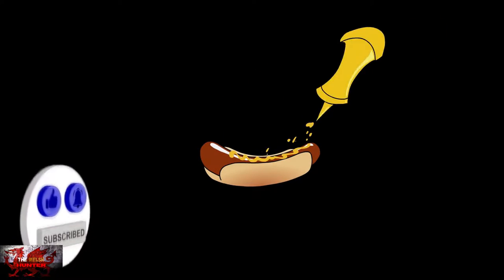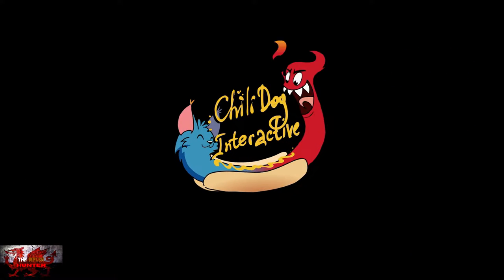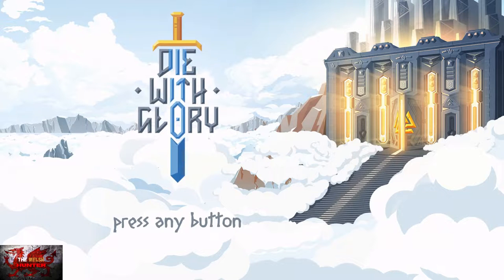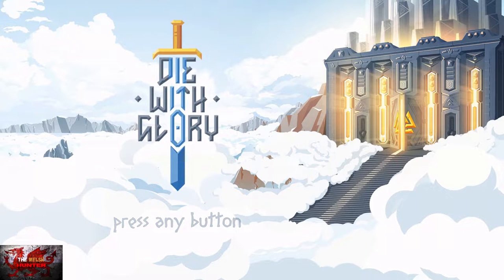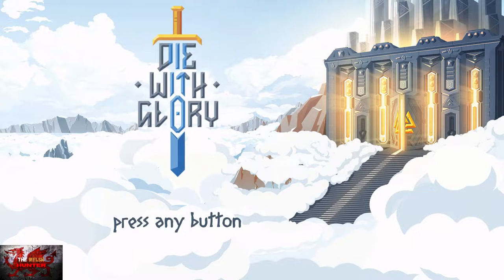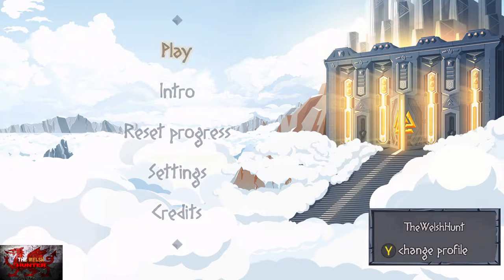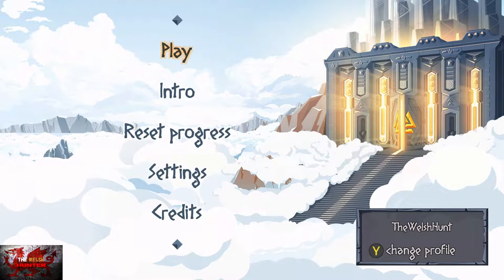Hello there guys and gals, the Welsh Hensi here back with another 100% achievement and trophy guide with a full walkthrough. This time we are getting it all in the rather surprisingly great adventure/puzzle game Die with Glory, developed by Vessel Games, published by Chilidawg Interactive, available for £5.79 / $6.99.